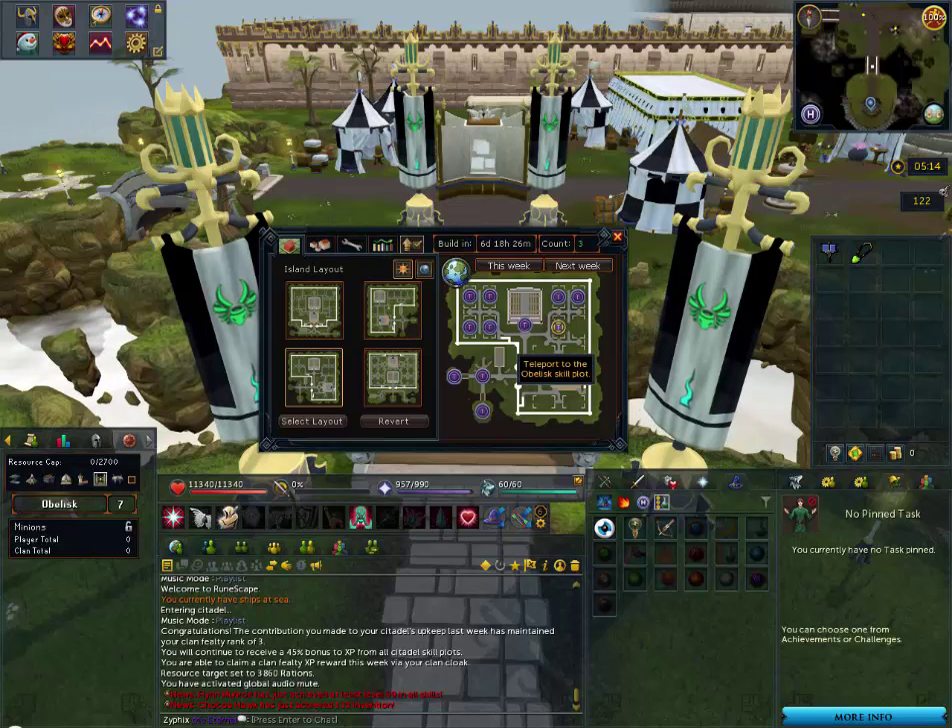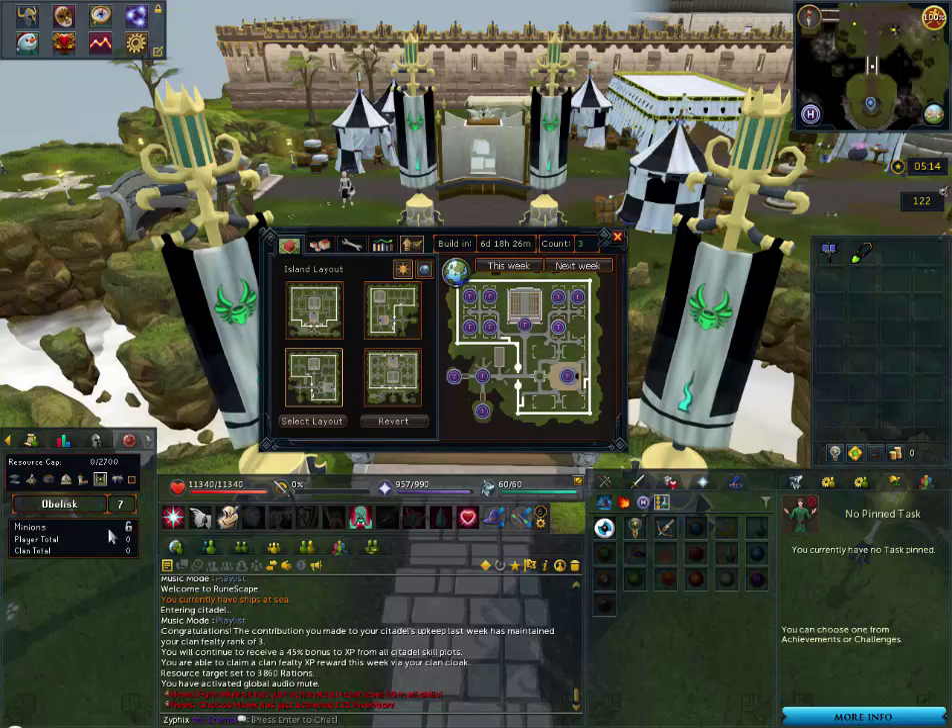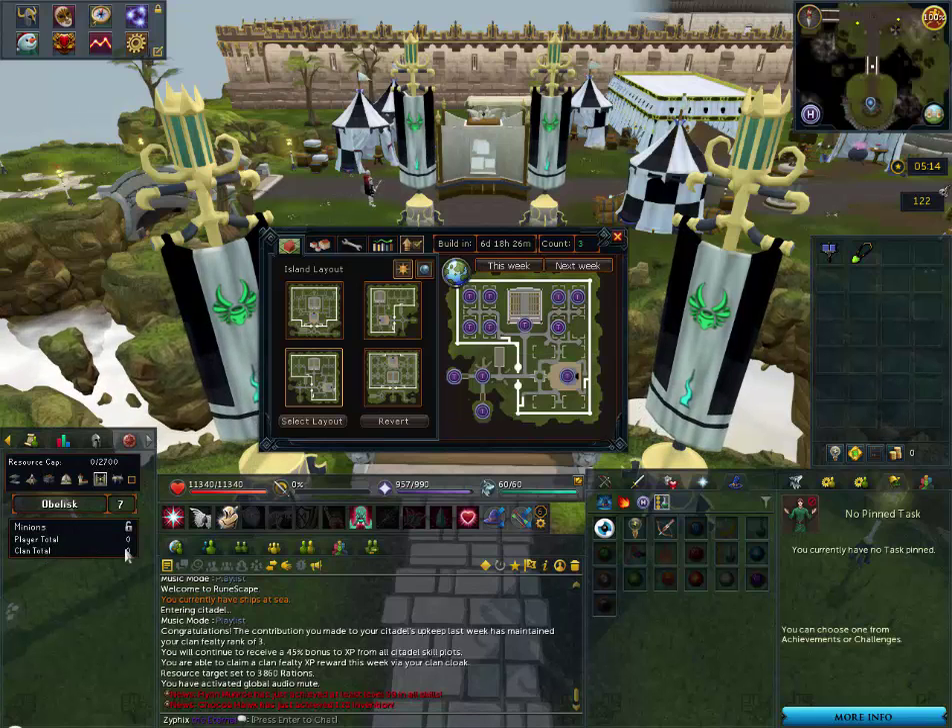You're allowed about 250 to 270 a week in your resource cap, which is shown down here. You can see it in your mini games display — I've put mine there.